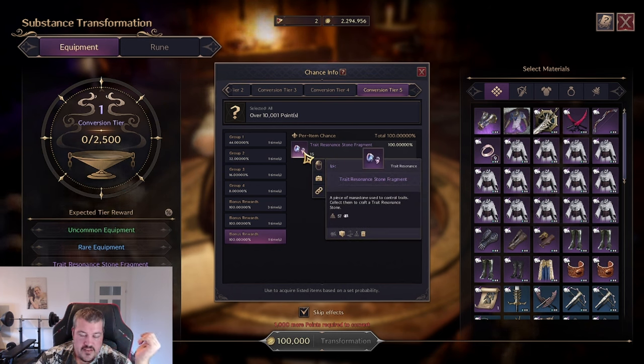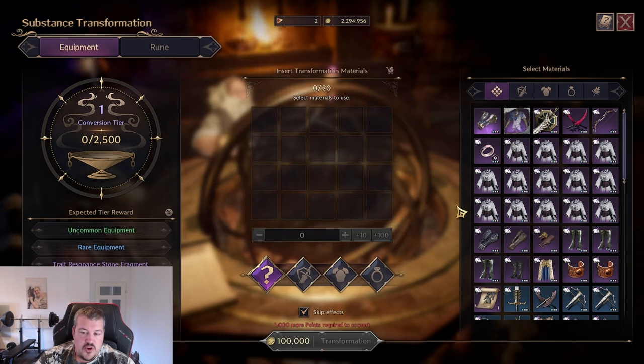Those fragments are the main reason why you actually want to use this system, because they will allow you to unlock the newly added trait onto your gear.